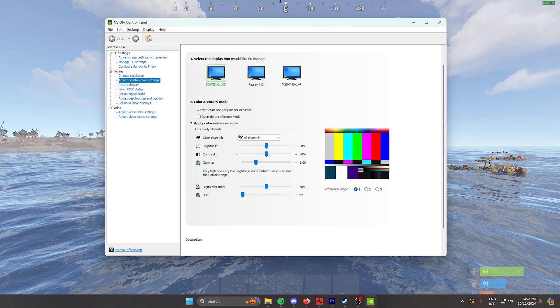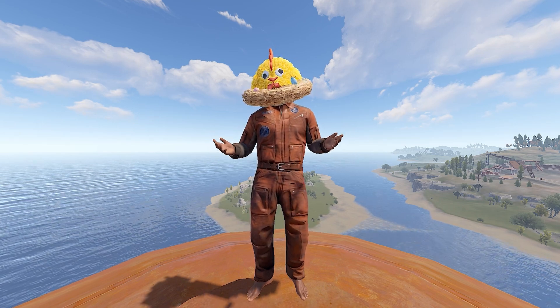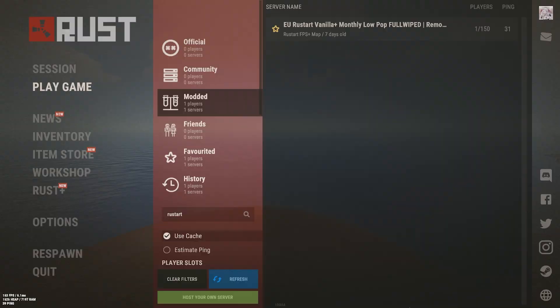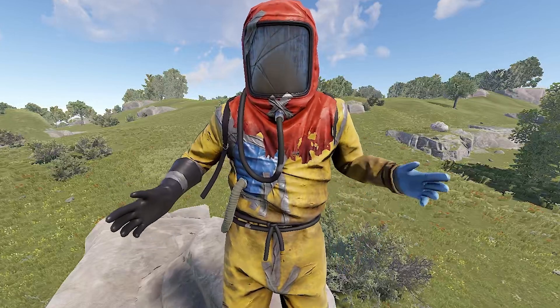Open the Nvidia control panel and experiment with the adjust desktop color settings while testing in game. We suggest only touching the digital vibrance if you want a more colorful game, but feel free to modify any slider based on your monitor. Last but not least, be sure to join our EU Vanilla Plus server — we'll be waiting for you there.